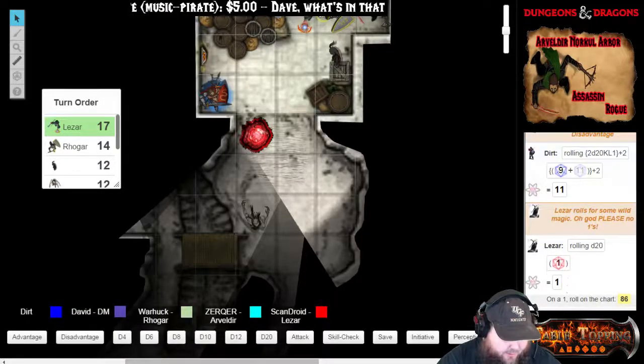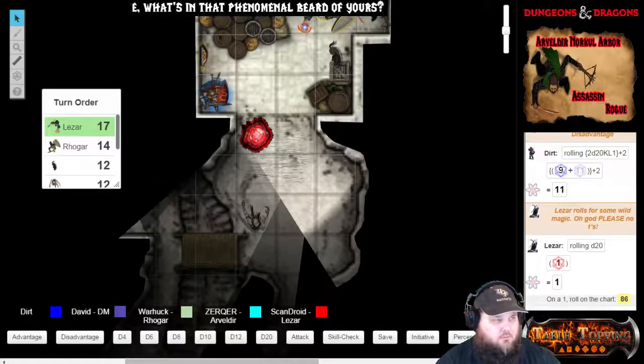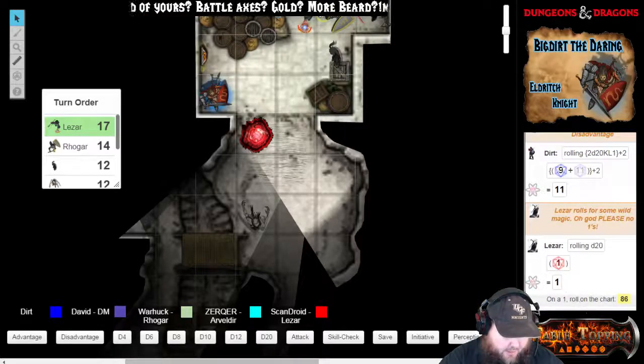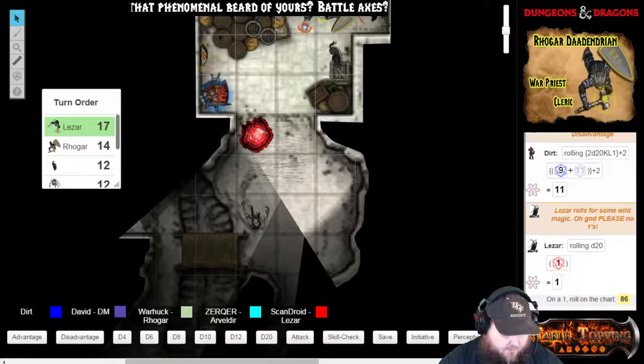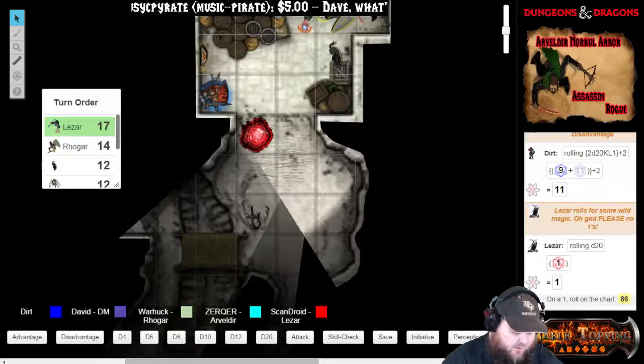I wonder — if I cast mage armor, would that apply to my mirror images? It wouldn't, because it would be on you. The mage armor does not apply to the duplicates because he cast that first, then the surge happened, and then the duplicates appeared. A creature is unaffected by this spell if it can't see, if it relies on senses other than sight such as blindsight, or if it can perceive illusions as false as in truesight.